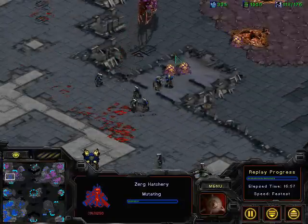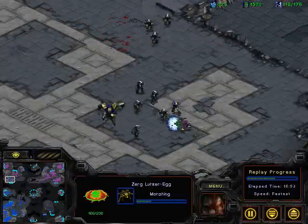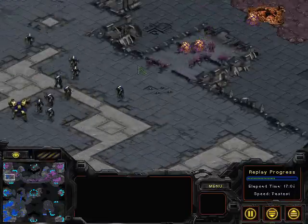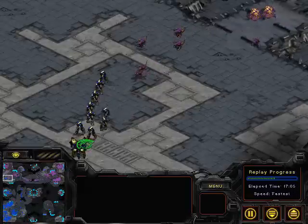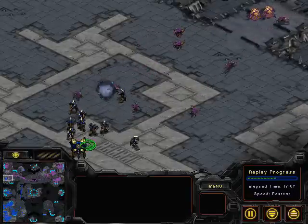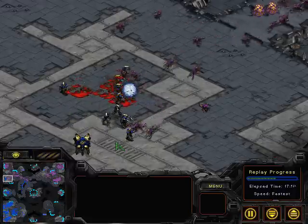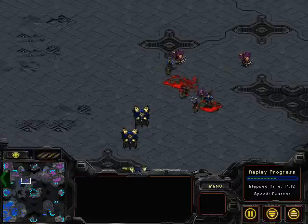He's going to have to cancel that hatch at the mineral only with all those lurkers and Dragoons. Just a little upgrade advantage — level 2 weapons and level 2 shield versus just level 2 carapace and level 1 weapons. I think that really was influential there. Also, no overlord for Haim there, so he was not able to take out that observer and allow his lurkers to do the work. And not a lot of lurkers down in general.